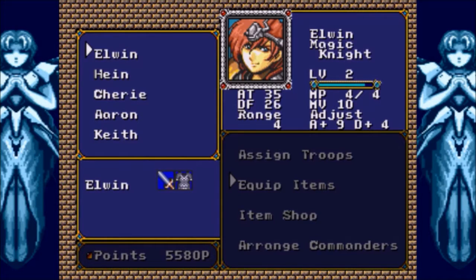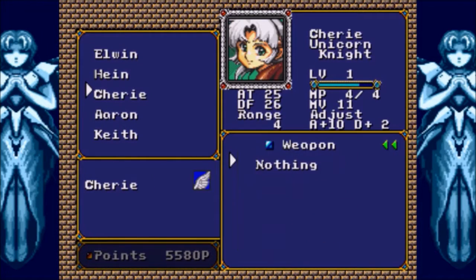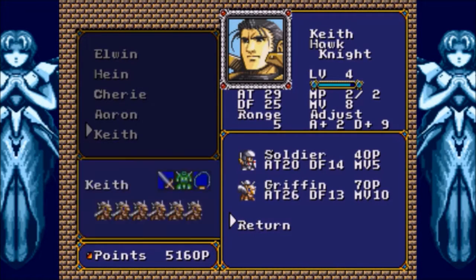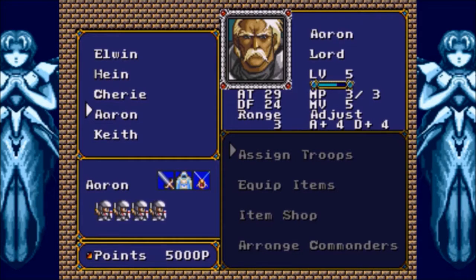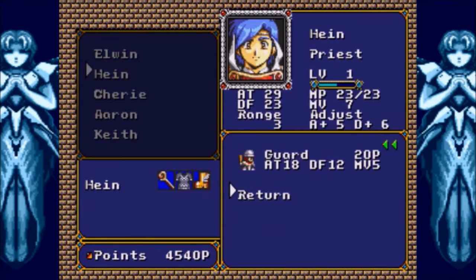So we'll give the speed boost to Hayne. Elwyn doesn't really need them and he can't equip them right now anyway. She gets the axe again, and we'll give her the angel wing. Keith is a great candidate for the necklace now that Scott's gone, because the Griffins' biggest detriment is defense, so something that will boost their defense as well as their command bonuses is invaluable. Gladiators are going to be very useful once again, like in the last battle but even more so here.